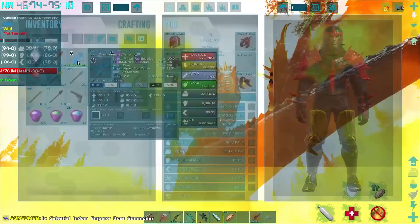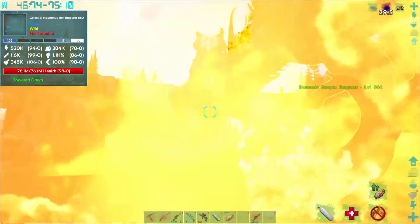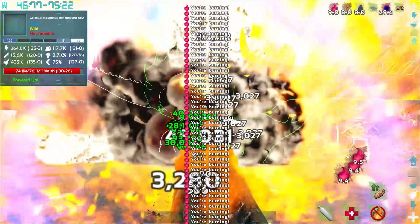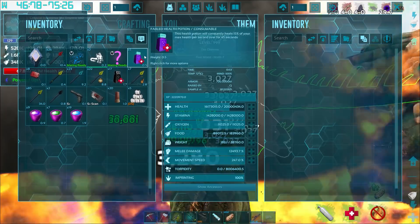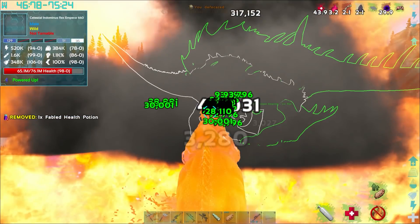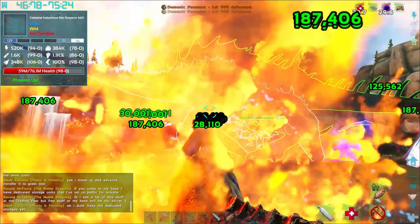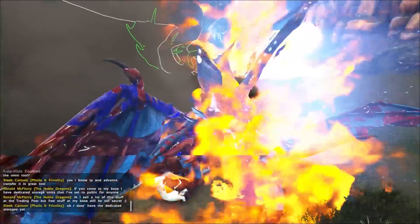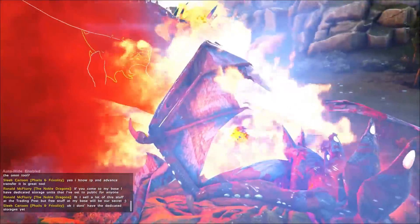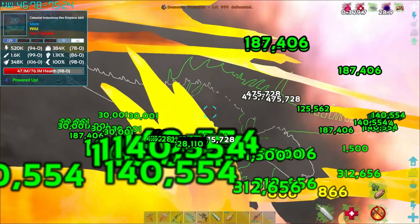Here we go, aim in air before consuming - boom! Level 660. She has pulled us out of our power-up. Oh my god, what is going on? I can't even move.